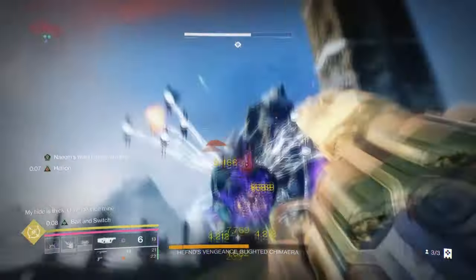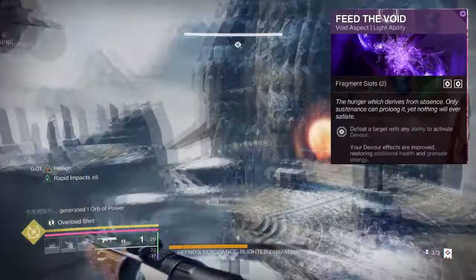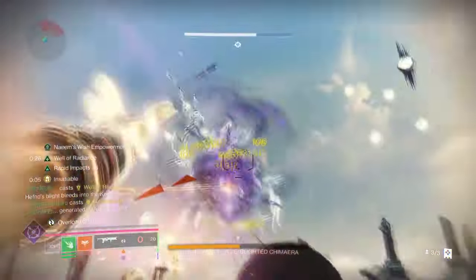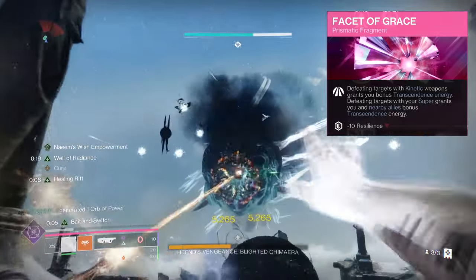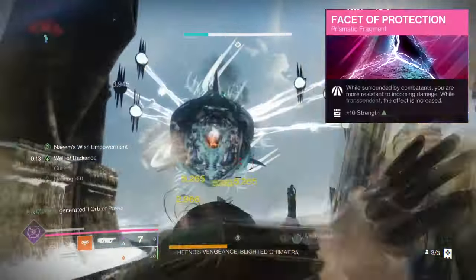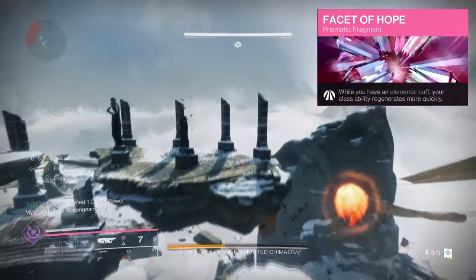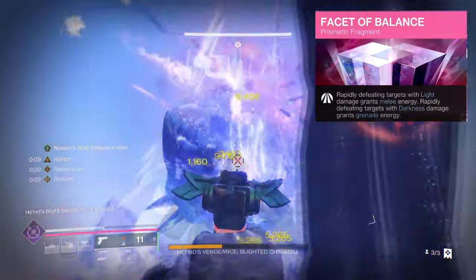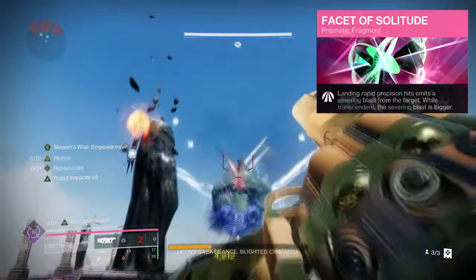It all depends on whether you want a specific exotic to use or not. For Aspects and Fragments we have the following: Feed the Void, where getting an ability kill will grant you Devour; Helion, where using your class ability will summon a Solar Mortar that will scorch and ignite targets; Facet of Grace, where defeating targets with kinetic weapons will grant us bonus transcendence energy; using our super and defeating targets will grant us and our teammates extra transcendence energy; Facet of Protection, where being surrounded by enemies will make you more resistant to incoming attacks; Facet of Hope, where having an elemental buff will regenerate your class ability over time; Facet of Balance, where rapidly defeating targets with light damage grants melee energy and rapidly defeating targets with dark damage grants grenade energy; and Facet of Solitude, where landing precision hits emit a severing blast from the target.